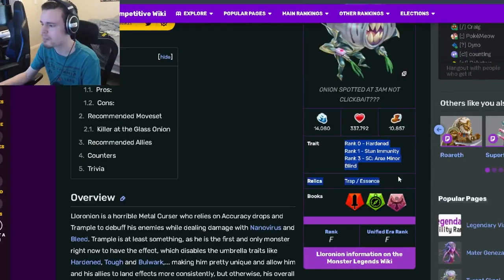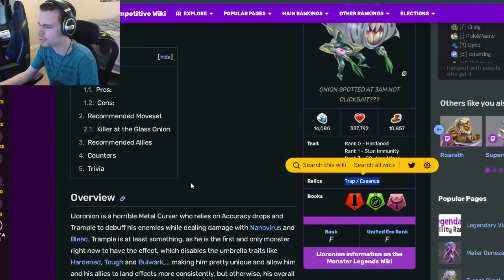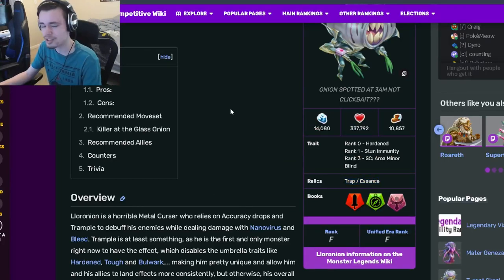Lore Onion is a Curser, and his traits are Hardened, Stun Immunity, and Area Minor Blind — those are honestly just kind of bad traits. His relics are Trap and Essence, which are actually alright but still not very good.